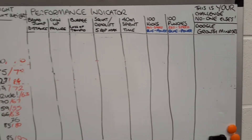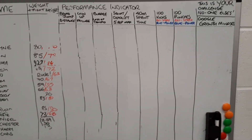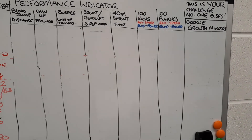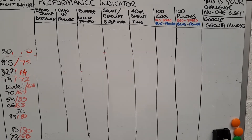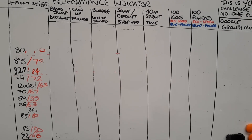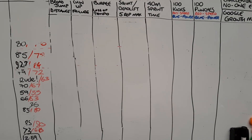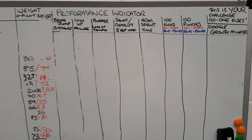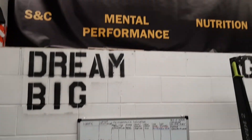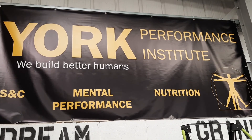You can Google 'growth mindset.' You're not looking at what anyone else has done — this is only your personal challenge. Once you beat your score, wipe off your old score and put your new score on. That's the new board for performance indicators, brought to you by your performance institute.